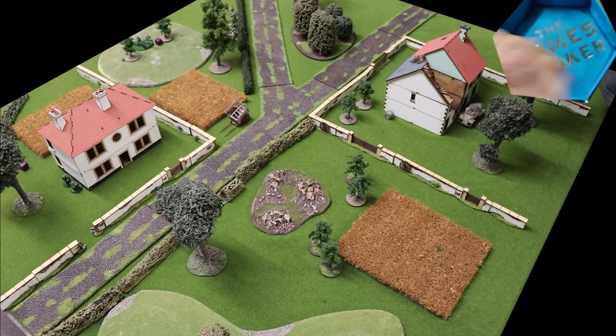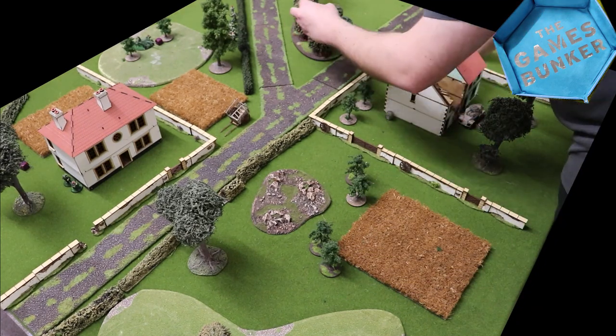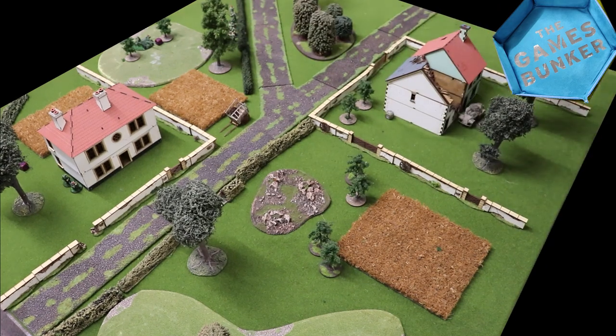Jim pulls the next dice and puts a fire order on his air observer, marking out the paratroopers over by the far hedgerow, hoping to get aircraft support coming in at the beginning of round two. He pulls a second dice and orders his HQ to take it easy.